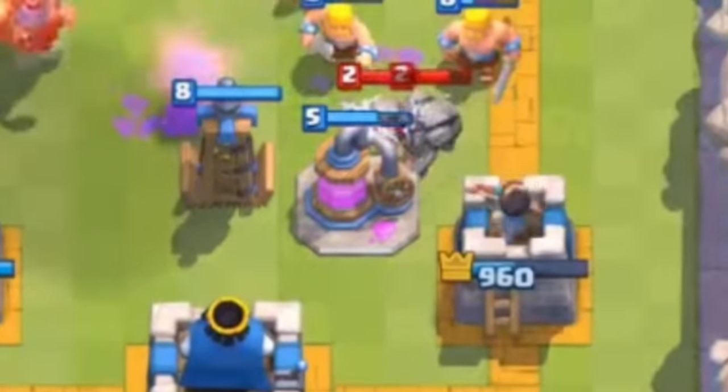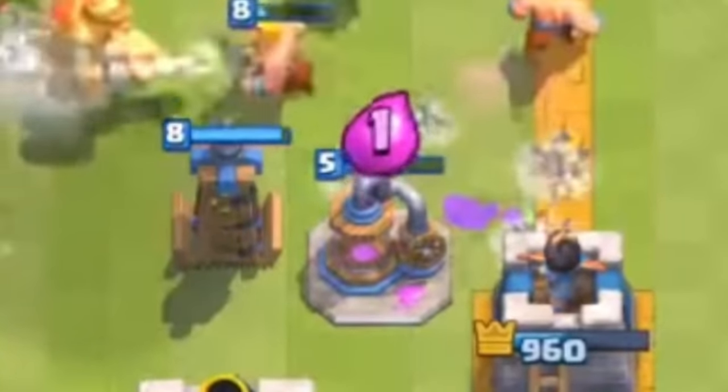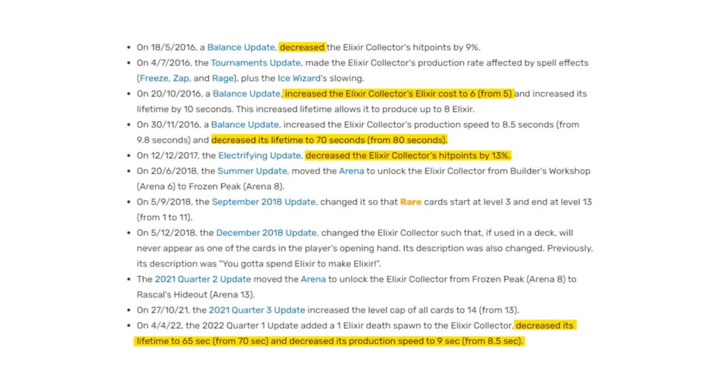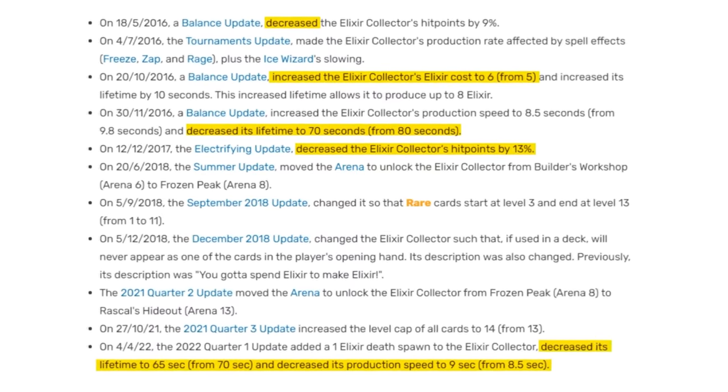Number 36. The Elixir Collector used to be a pretty good defensive mechanism — people used to actually use it to defend pushes and tank damage. When Supercell nerfed Elixir Collector's health points twice, it became the back-of-the-tower, hope-you-don't-fireball weakling unit it is now.